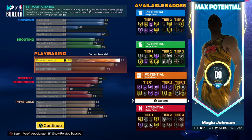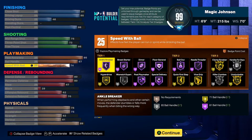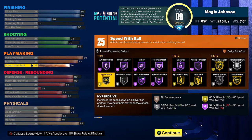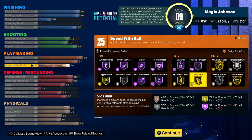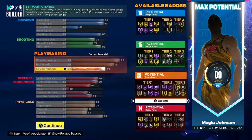Playmaking is where this build really shines. Pass accuracy is maxed at 95, ball handling maxed at 87, speed with ball maxed 74. You get 25 potential badge points, and of course that was what Magic was known for — being one of the best point guards and passers of all time. So you get some crazy stuff here: Hall of Fame Ankle Breaker, Gold Hyper Drive. A lot of Hall of Fame badges all around. Bailout. Quick first step is gold. Clamp Breaker on gold, Killer Combo silver. There are some impeccable options with playmaking.